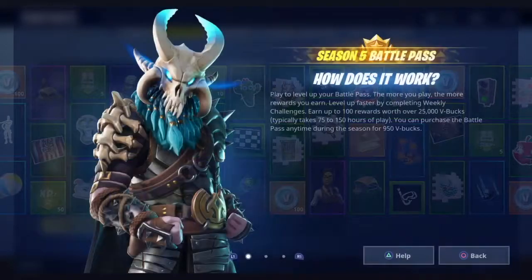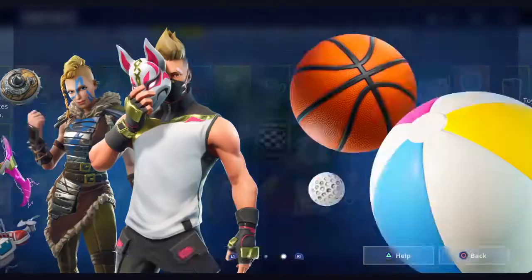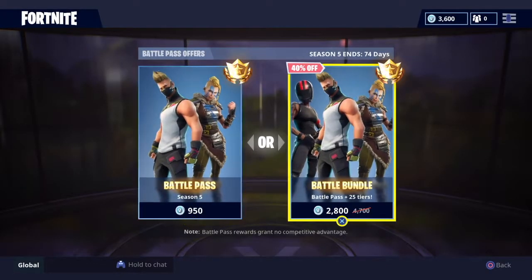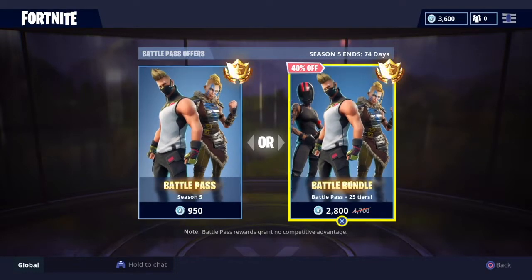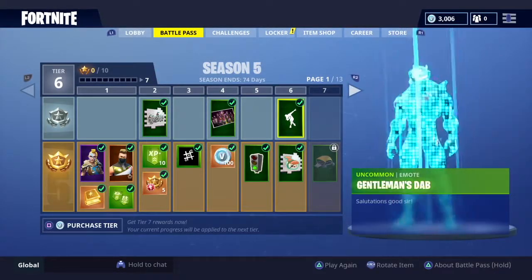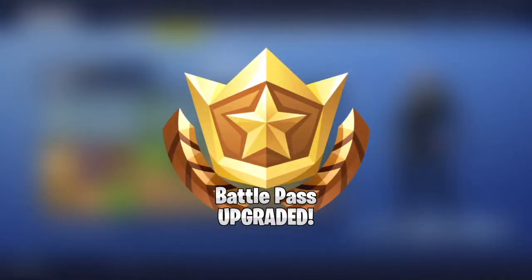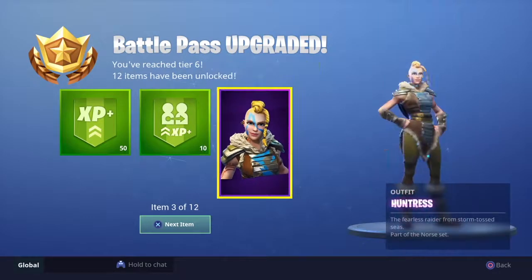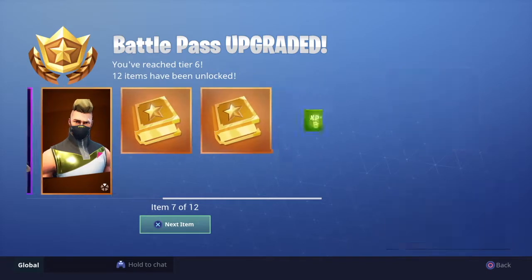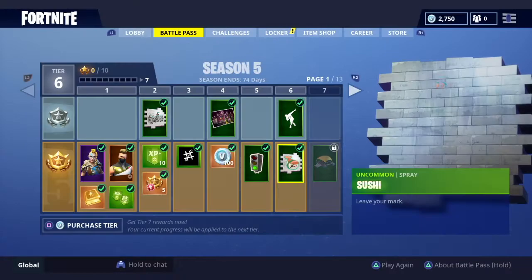Season 5 Battle Pass - whoa, is that one of the skins? That looks crazy. What's inside? That skin back there was the one we saw, and here is the battle pass. So which one are we going to buy? I think we're going to just buy the 950 V-Bucks option, because I only have 3,600 V-Bucks. This is absolutely crazy - we just bought the Season 5 Battle Pass! So we've got some XP boost, we've got the Huntress - looks like a female Viking - and the Drift, which we saw spraying stuff onto the Durr Burger. Some V-Bucks and stuff.